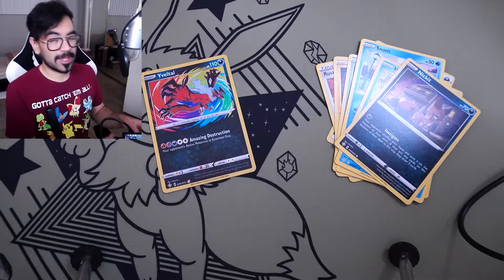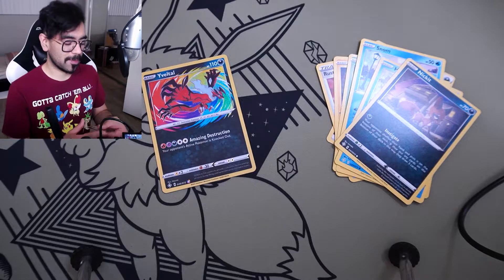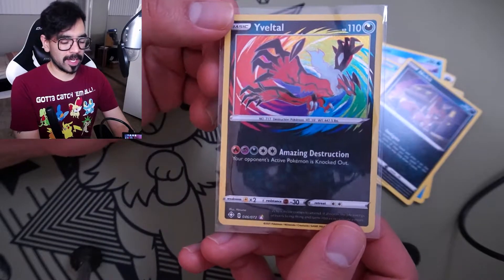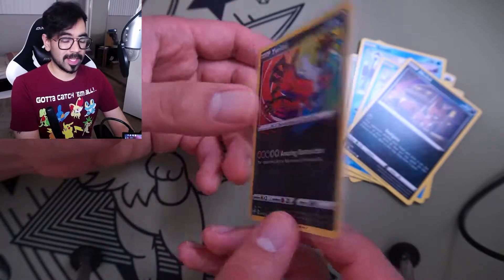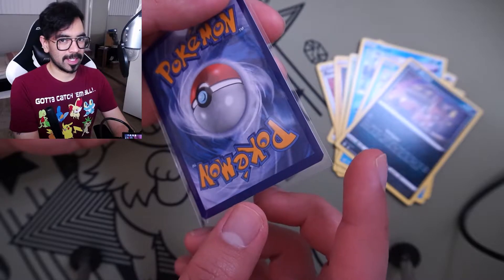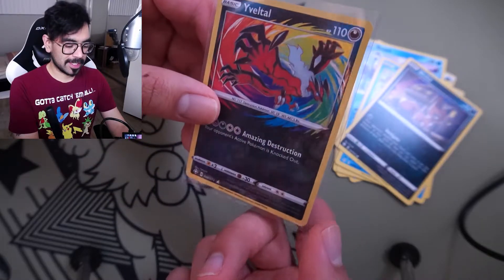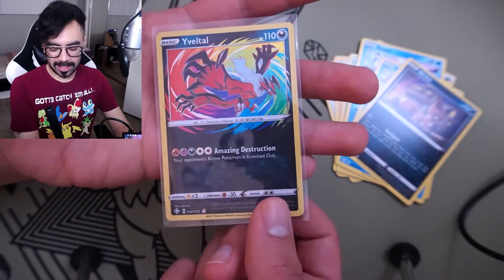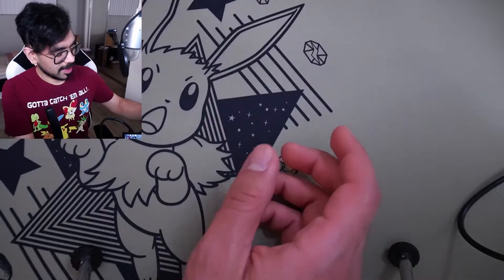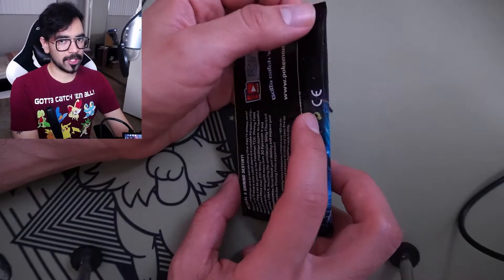I'm super excited — this is only pack two out of seven. And we have in the back: Galarian Wheezing holographic! I'll make the safe call — no Zards in any of these packs, because these have already been very good. If I stopped right now I'd be happy. I would actually consider sending the Yveltal in for grading, but it's not going to be a 10 based on a tiny whitening on the corner — though the centering looks really good.